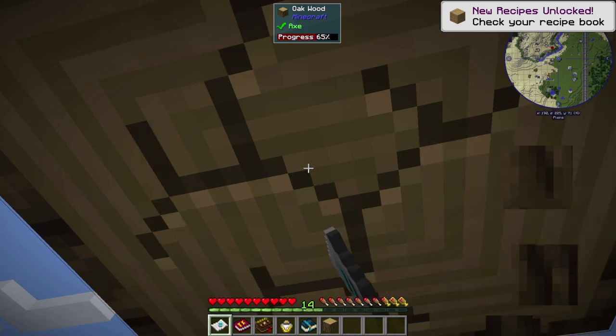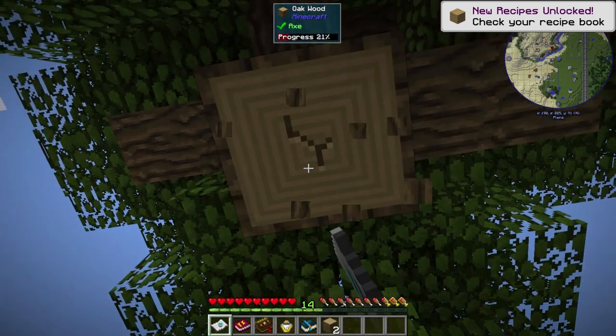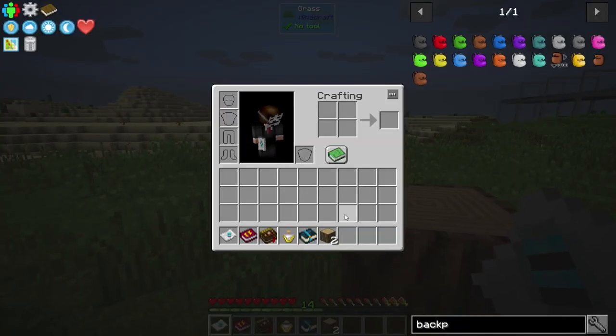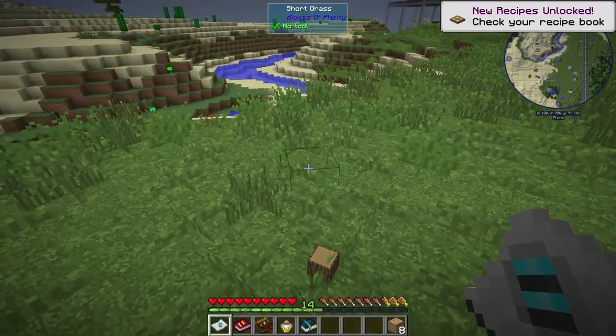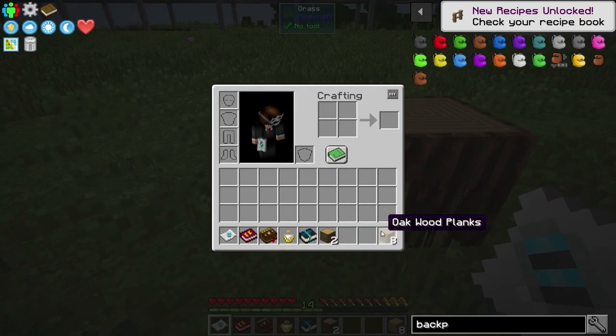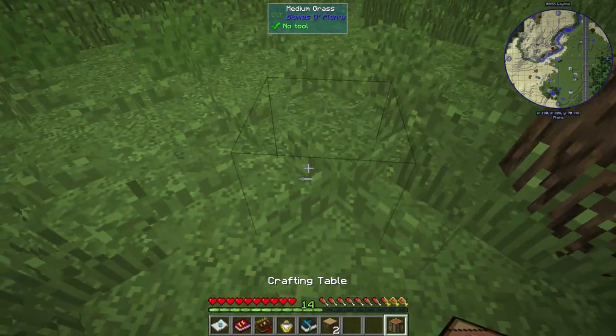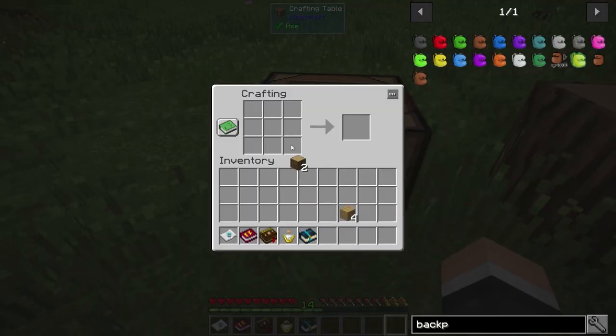That's mostly because 1.12 doesn't have the giant selection of mods that other versions have right now. So it has weird ones — you don't have Ender IO because it's not a 1.10 thing. This pack doesn't even have Tinkers; they chose not to put Tinkers in it, which is interesting to say the least. We'll see how it works out.